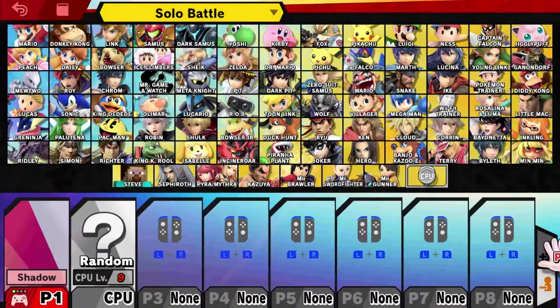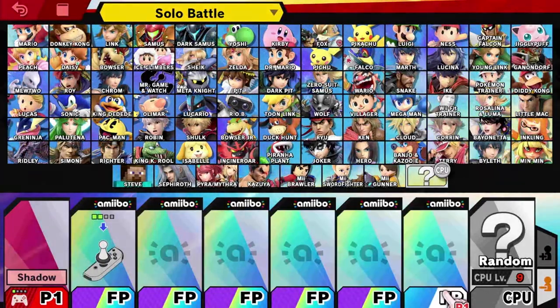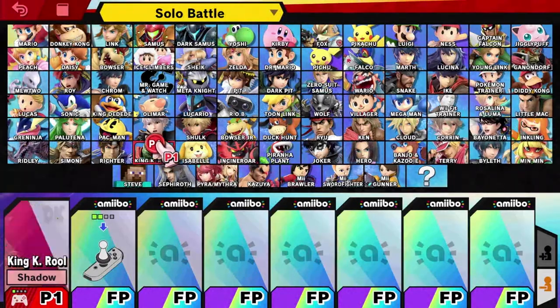I'm going to go ahead and add on the extra characters, change it up to FP — which is the amiibos — and pick my character. One thing about the amiibos is you're able to give them special skills for Super Smash Bros. Ultimate depending on what spirit you feed them. I'm going to take screenshots of the specific amiibos I use and show their special skill set from the amiibo menu.